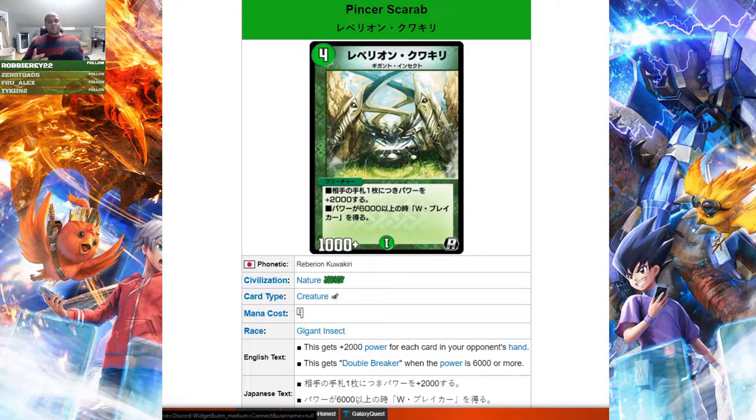Next up we got a card very near and dear to my heart: Pincer Scarab. It's a giant insect that gets plus 2000 power for each card in your opponent's hand, and it gets double breaker when its power is 6000 or more. So for the low cost of your opponent having three cards in their hand, it becomes a 7000 power double breaker — very fast and very strong to deal with. It's a four mana big beefy body.